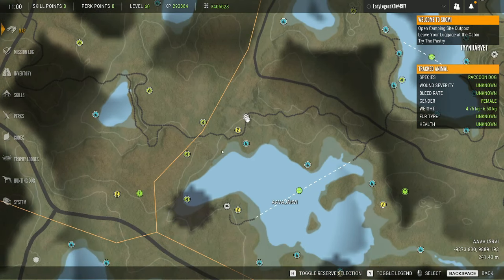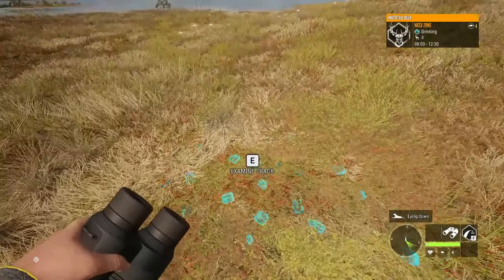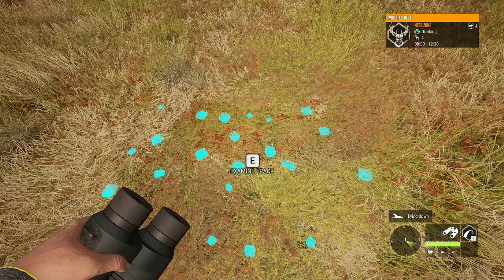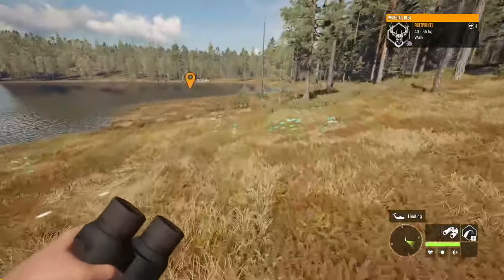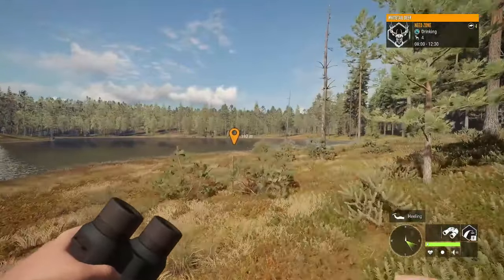You can actually find whitetail zones after whitetail drinking time has finished. The need zone indicator should stay on the map for at least another three hours. Right now it's 13:51 and this particular zone stopped at 12:30, but the need zone indicator is still showing. Just picking this up even after whitetail have finished drinking will give you the zone. I've found many zones this way.